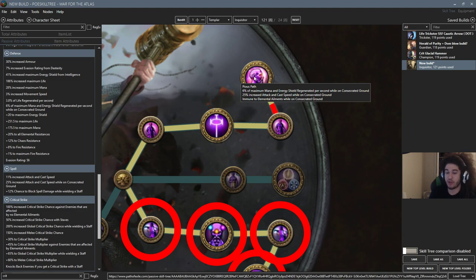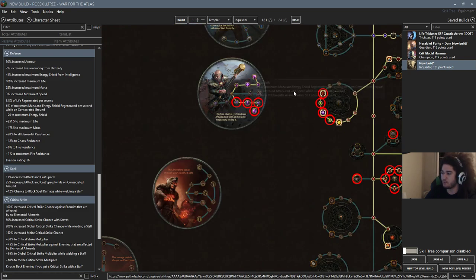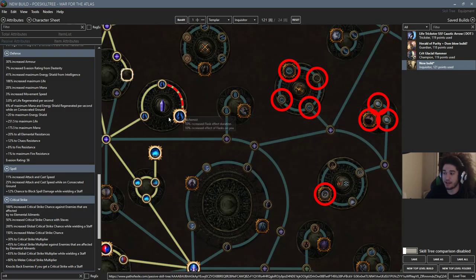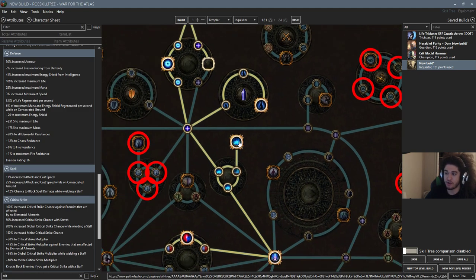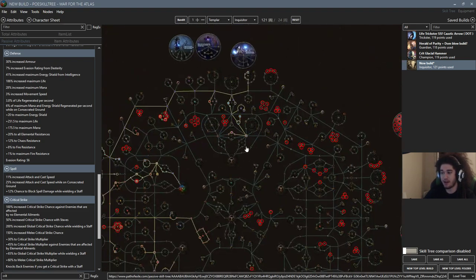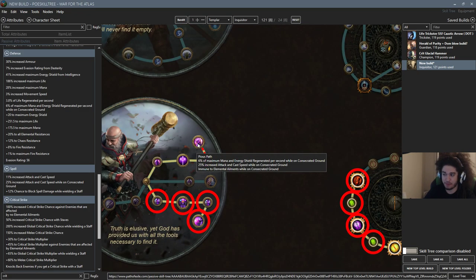Pious Path also gives us 25% attack and cast speed while on consecrated ground — basically Onslaught without movement speed. Most importantly, it gives us immunity to elemental ailments while on consecrated ground, meaning all we have to do is run a Sulphur Flask and we become immune to fire, ice, lightning, and chill. That frees up flask slots for unique flasks, and more importantly we can run an adrenaline Quicksilver — about 70% increased movement speed from 40% on the Quicksilver plus 30% from Adrenaline. With Alchemist we scale the Quicksilver's movement speed further. The goal for the Inquisitor is to move fluidly from pack to pack without a dedicated mobility skill.